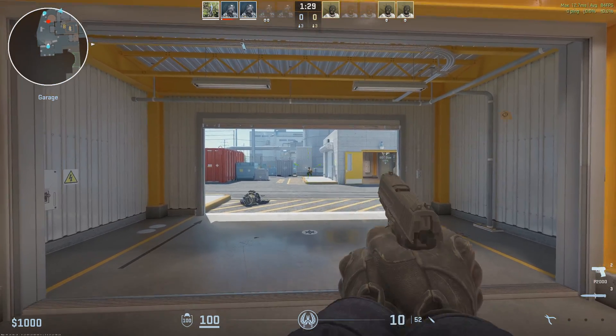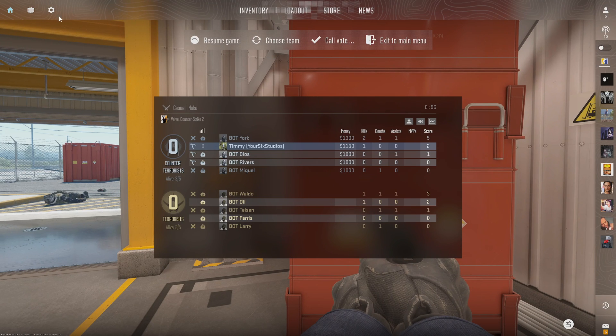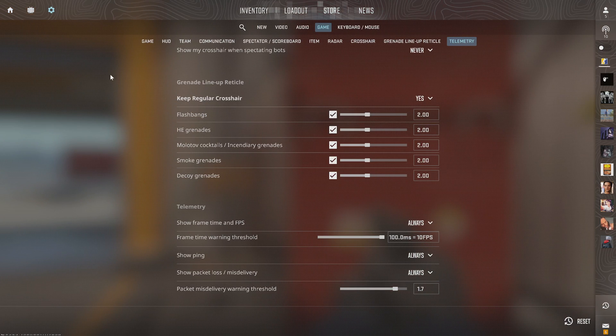All you have to do is press Escape — I can try to kill this guy — then move to the side, press Escape, go to Settings right here, and then go on over to where it says Game.